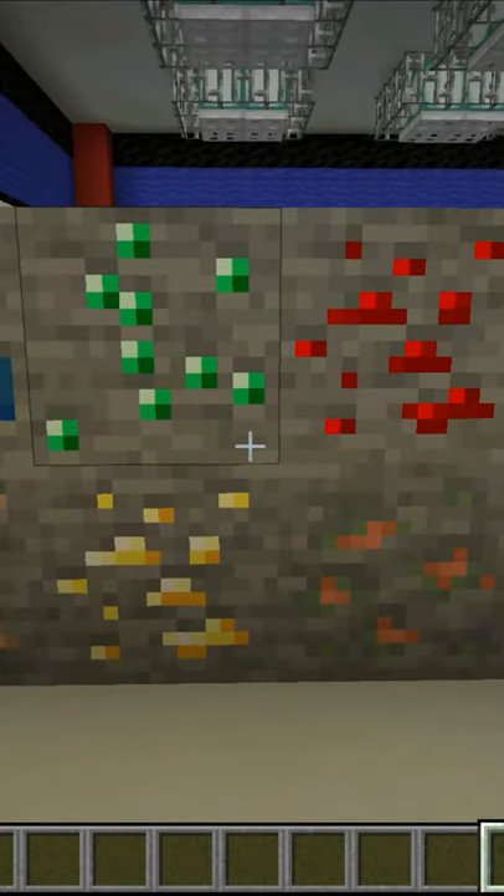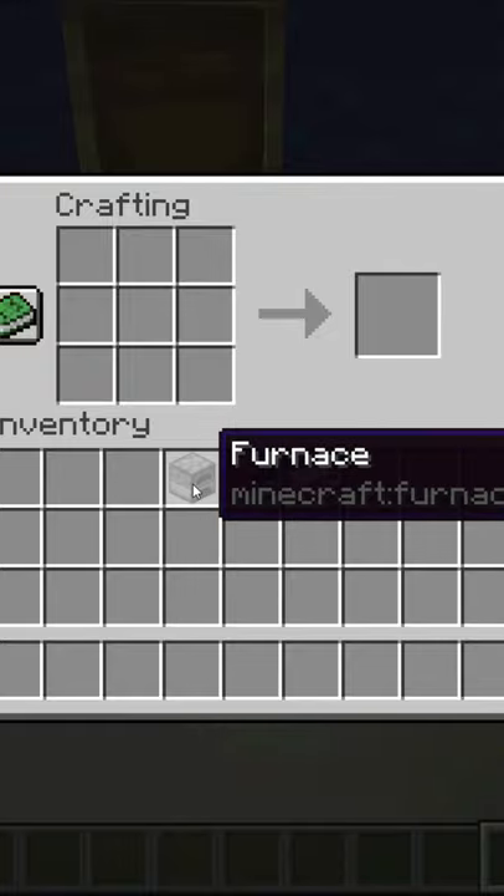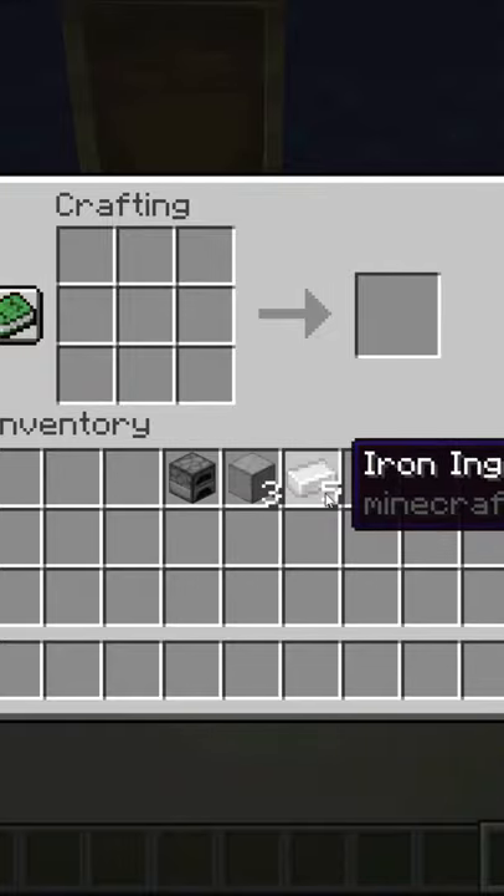The blast furnace is used to smelt mineral ores faster than a furnace. The crafting recipe will require one furnace, three smooth stone, and five iron ingots.